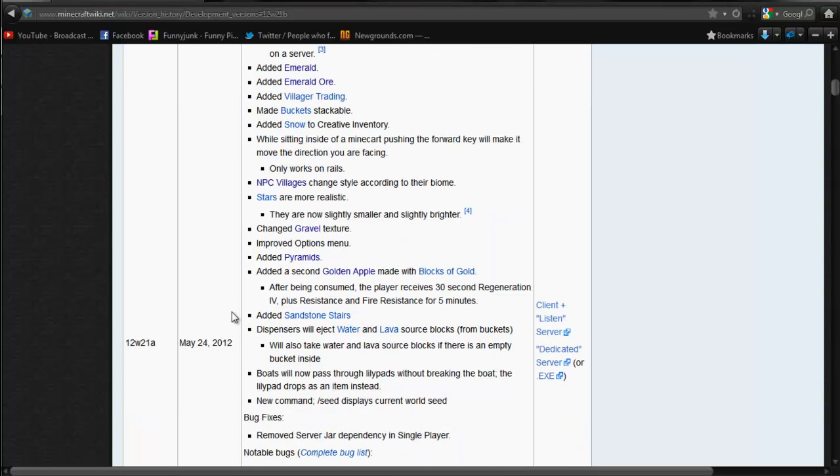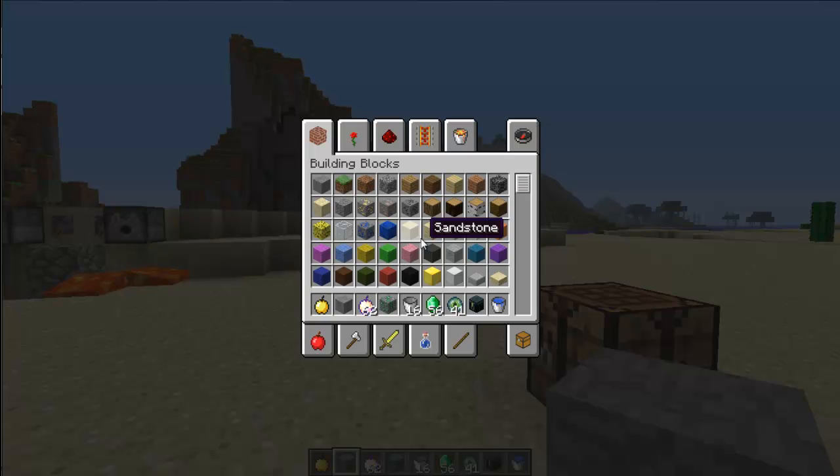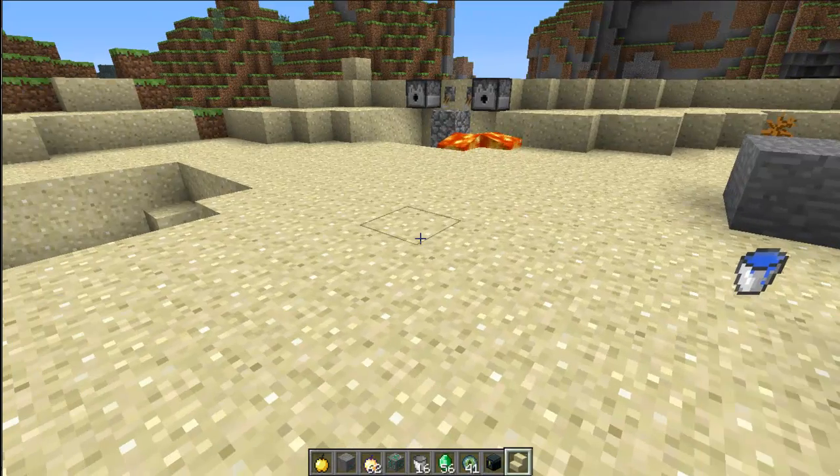Sandstone stairs — they just look like sandstone stairs. That's cool.